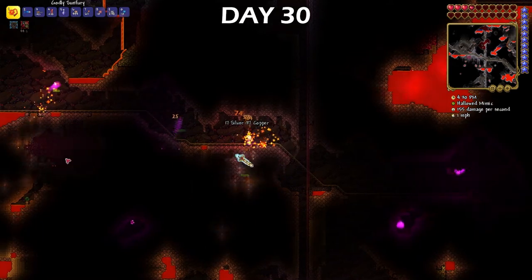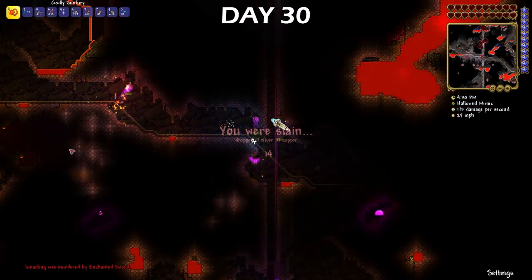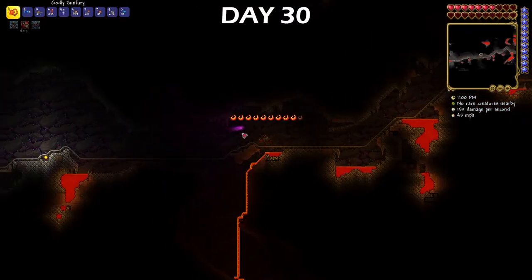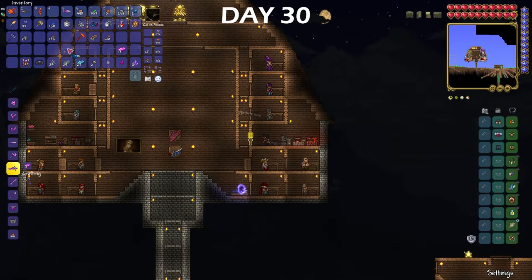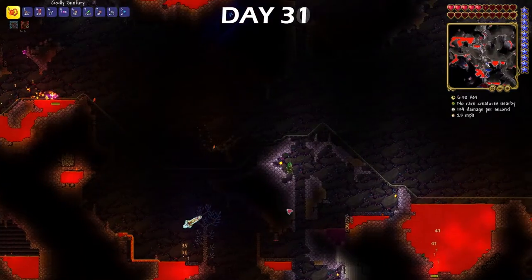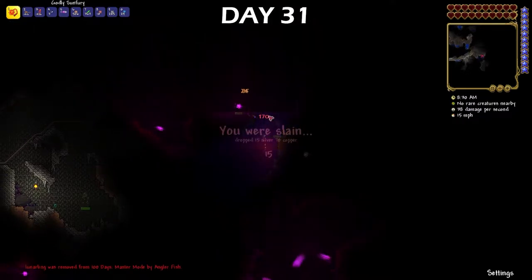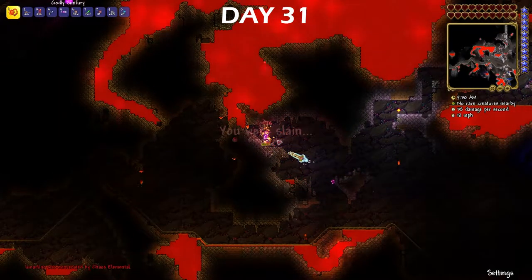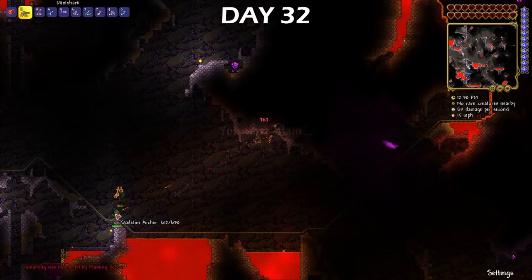To continue day 30, I went to get more Aurichalcum ore to make the drill used to mine Titanium, but the caves are no joke anymore. Trying to survive in them was an actual hell, but eventually I managed to make the drill and moved on to getting Titanium. Titanium was very scarce, so it took me ages to find it, and these new enemies didn't help in the slightest. But on day 32, I managed to craft Titanium armor in order to prepare for my next big challenge.